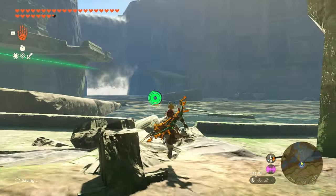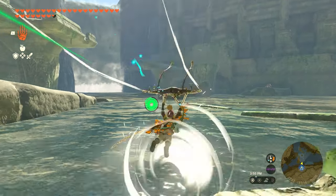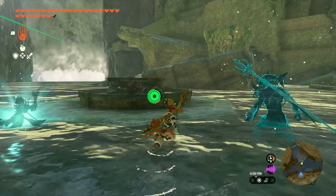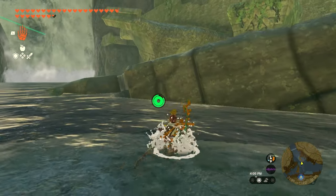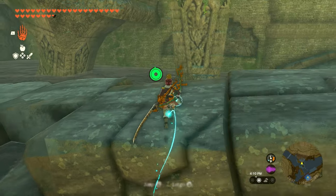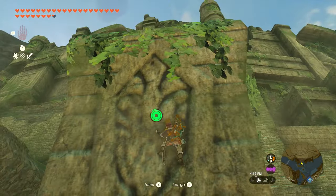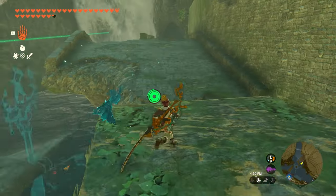Once you make it there, interact with the shrine and it'll start with a little green laser pointing you in the direction of the crystal. The crystal is going to be behind the waterfall. Since it's elevated, you need to fly from a high distance, so we're going to go through the cave entrance instead.